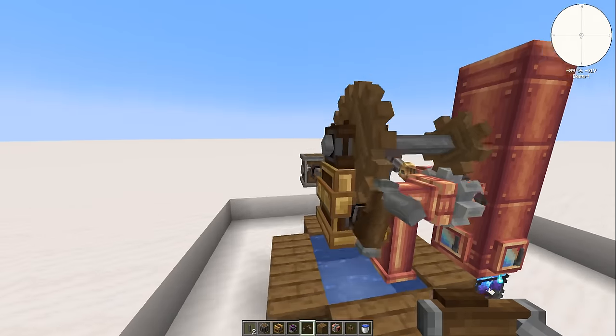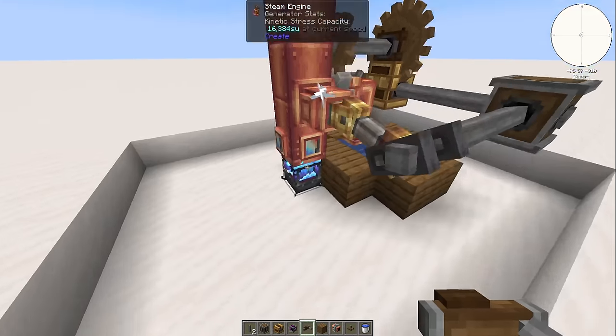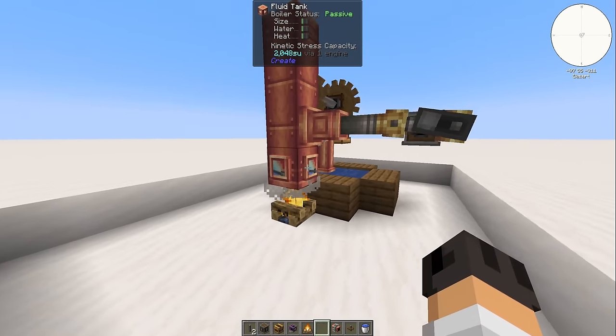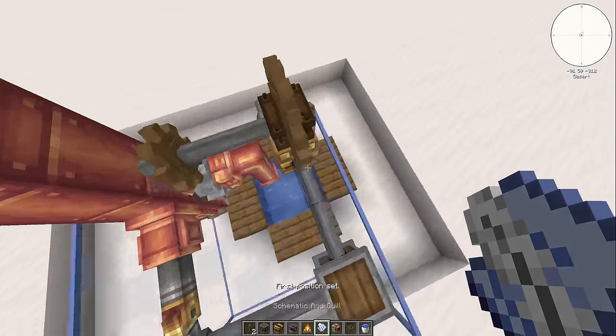Wait, is it going? Oh, it is! It's going! But it was 16,000! Oh my God, that's because we have the blaze burner in sicko mode. I think this is enough. So let's put this into a schematic and then head over to the server and build it over there.